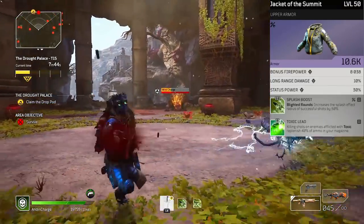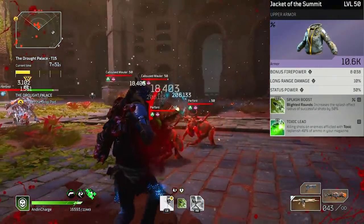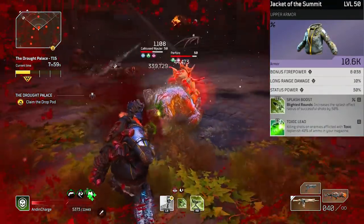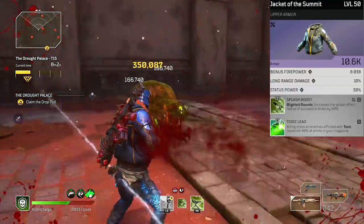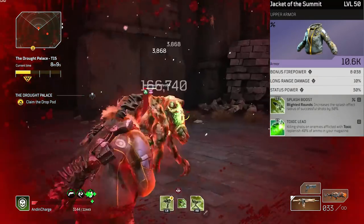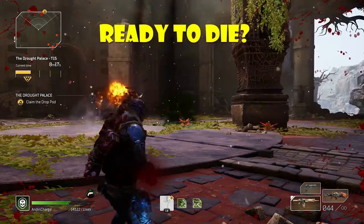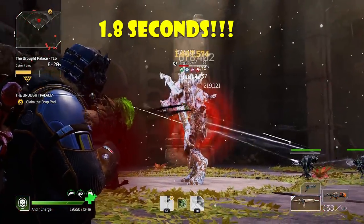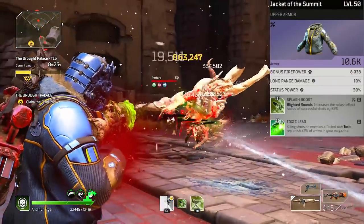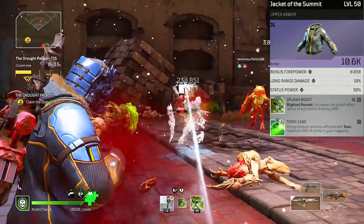For the chest we do need to run Toxic Lead to keep those unlimited Toxic Rounds in the barrel at all times. In the moddable slot you have options — I love Splash Boost, which helps with groups of enemies approaching. You can also run King Slayer for bonus firepower after a critical hit on an elite, or defensive mods like Damage Absorber or Rejuvenation to get some armor, since you are super squishy at long range.